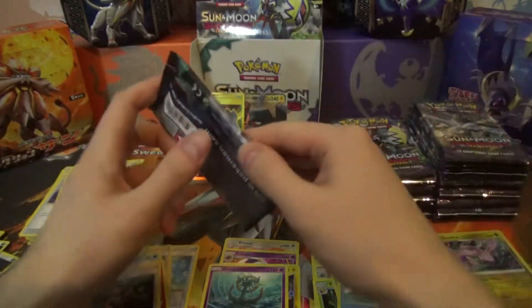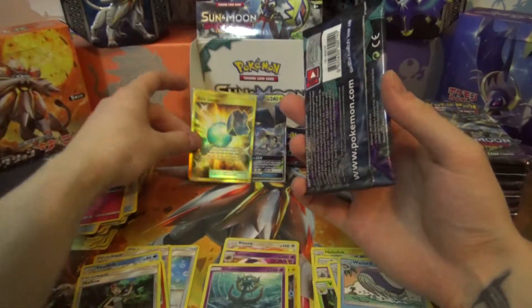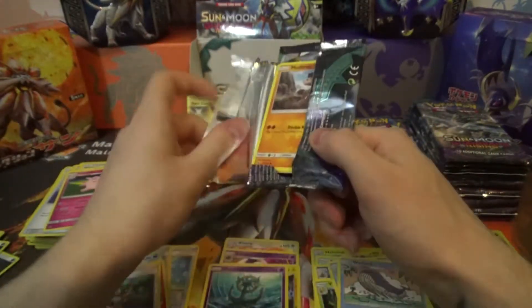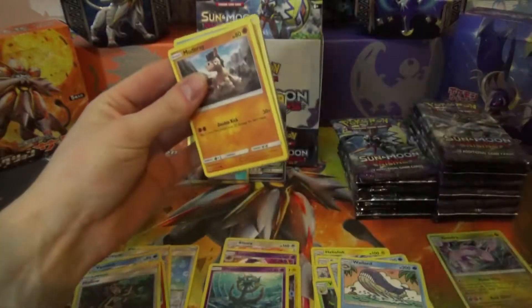It goes well with Vikavolt, since Vikavolt is a Stage 2, so you can use Rare Candy to evolve from Grubbin into Vikavolt instead of having to use a Charjabug.